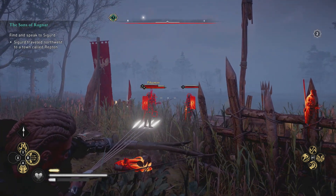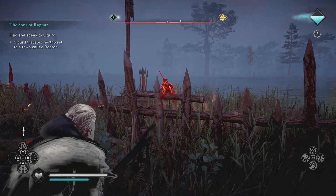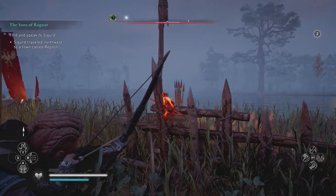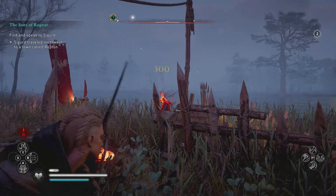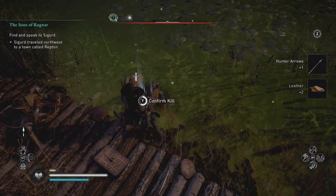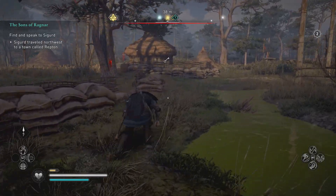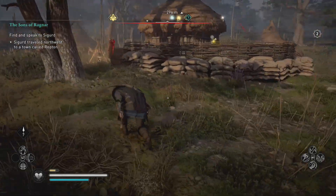I pretty much used my Mark for Death, which I'd upgraded two times — you can go check out the video showing you the location of those abilities. I then took out the final target and it's pretty simple. Don't forget to confirm the kill though — make sure you go in for the final blow. Once you've done that, you'll see the hut in the middle and that's pretty much where you're going to be heading.